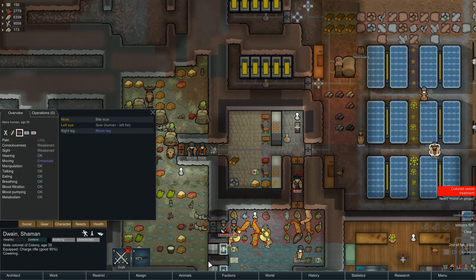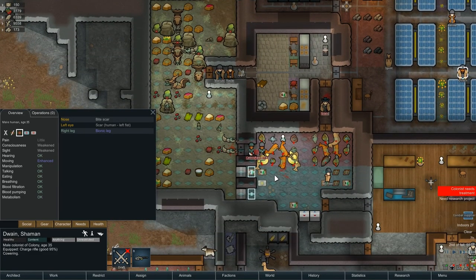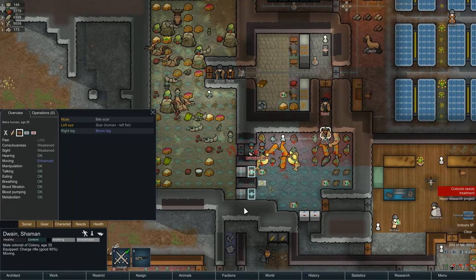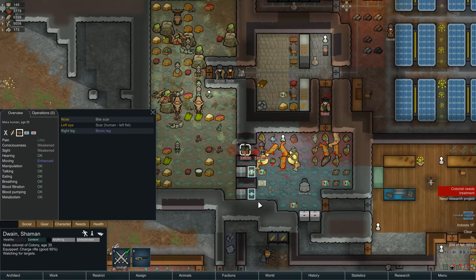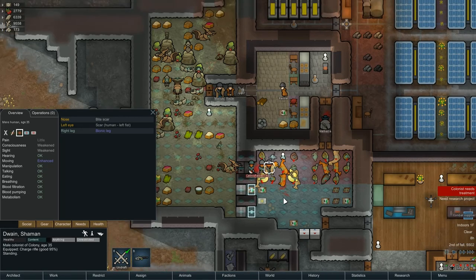Dwayne, what you doing? You've got a bionic leg. You can run in there and run back out, can't you? I bet you can. That'll impress Cassie. Alright, hop into here and go boom boom and go out. Perfect. That worked great.